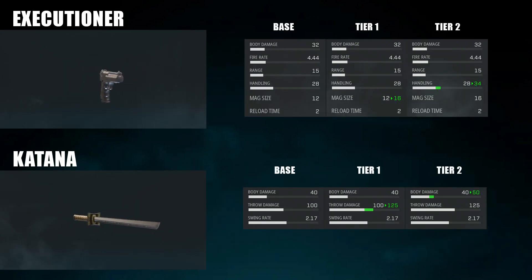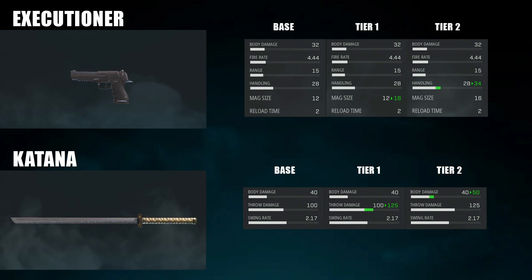Her pistol is the Executioner, a very good pistol that can compete with some DMRs and ARs at long range if you can hit your shots — particularly headshots. As you upgrade it, tier one increases the magazine size from 12 to 16, and tier two increases hipfire accuracy and reduces recoil.